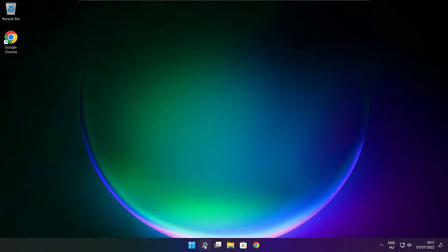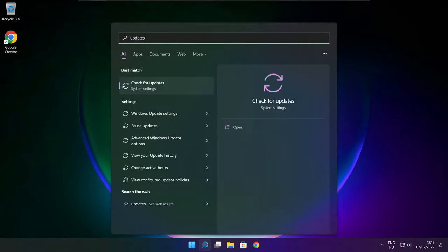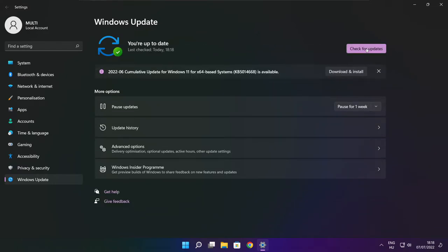Click the search bar and type update. Click check for updates. After completed, click close.